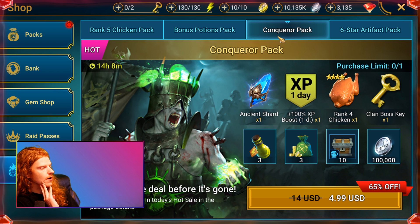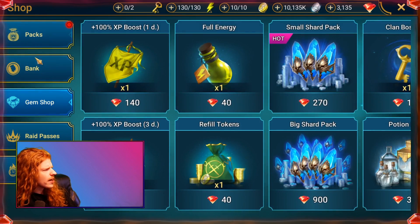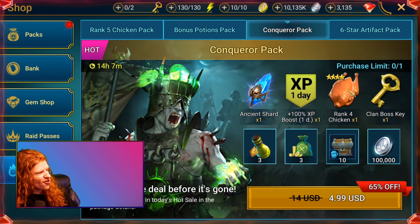The final pack we're going to talk about is this temporary $5 pack — 65% off. I don't know if everyone got this, but for $5 you get a shard, a 100% one-day XP boost, a four-star chicken, a clan boss key, three energy refills (about 120 gems worth), three arena refills (another 120 gems), and 10 brews. The shard is worth about a buck, the XP boost is 140 gems in the gem shop, and the rank 4 chicken is about 100 gems. One thing to note: energy refills are not as good the lower level you are since they refill your current energy cap, not a flat 120. If you're only level 10, save those refills until you're in your 20s or 30s to get more out of them.